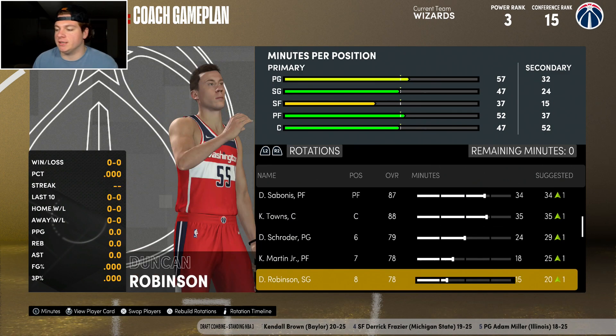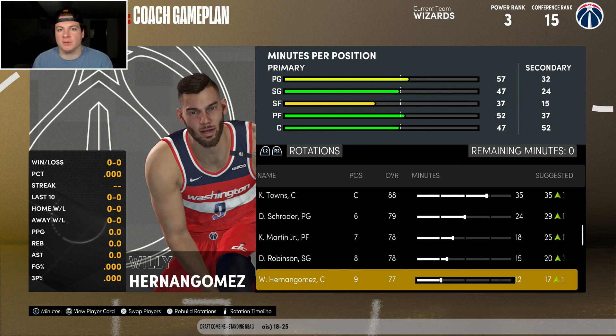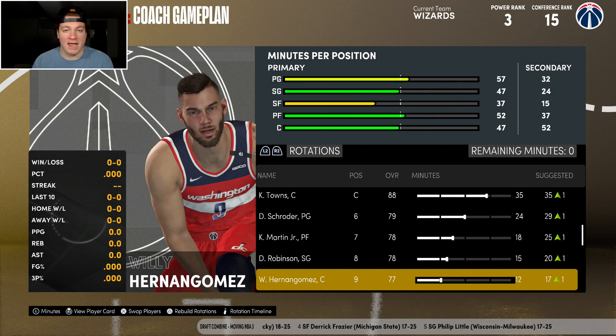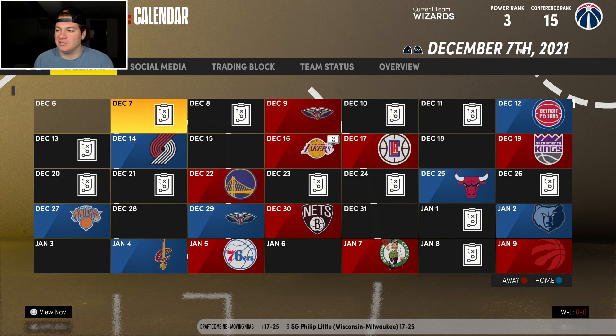Bench unit: Dennis Schroder, Kenyon Martin Jr., Duncan Robinson, and Billy Hernan Gomez. I miss the days of Marcin Gortat being in Washington — he was a menace to society. I remember when the Wizards played the Celtics back in the 2016 playoffs, sadly the year Isaiah Thomas' sister passed. Gortat was just an absolute menace and I hated playing against him, but it's a good memory. I'll see you guys at the end of year number two.